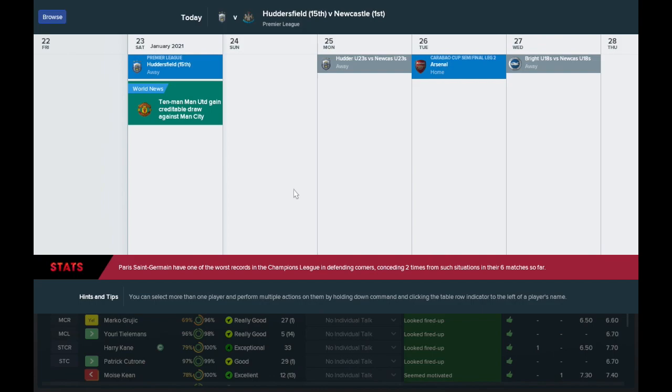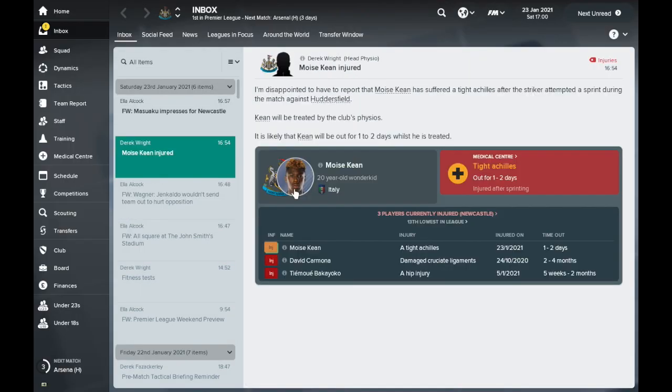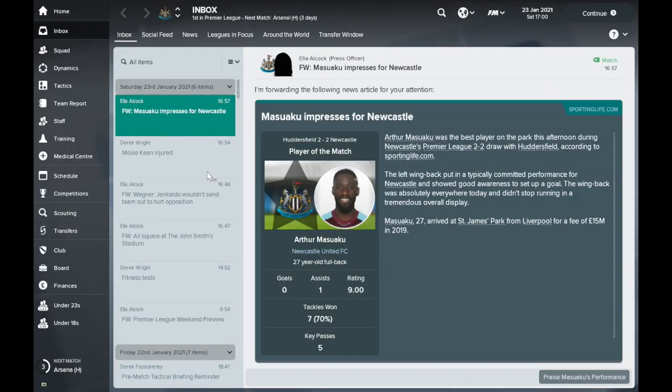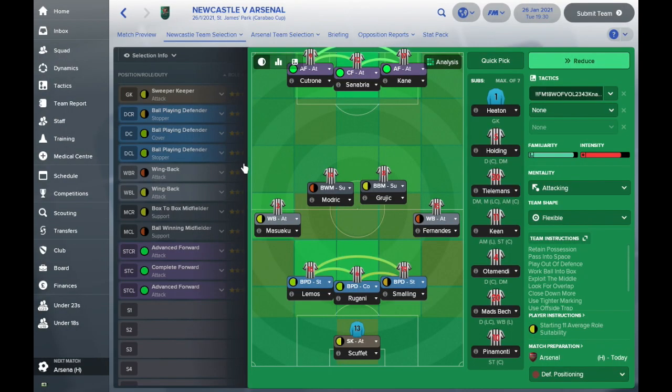We want to build up a nice big gap to really go at the Champions League, but if we're still in a title fight it's going to make everything so much tougher. We've lost Keane just for a couple of days. But as you can see from the league table, seven points clear now, though United can close that down to four. We now need to take on Arsenal in the second leg of our Carabao Cup semi-final — we won 3-2 at the Emirates, so I'm expecting us to win at St James' Park today.